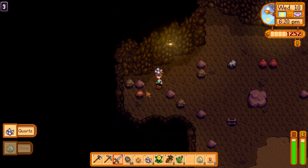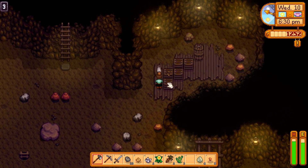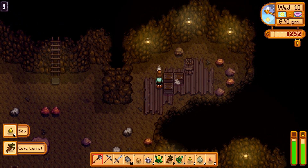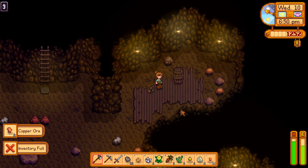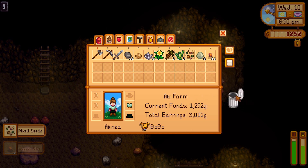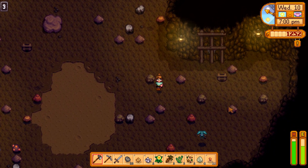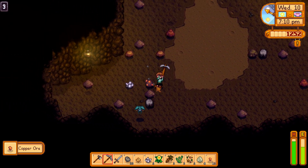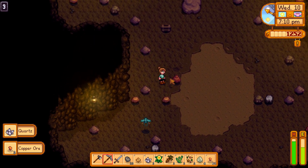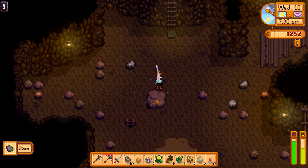We need two more green slimes — let's go get the last two. Hopefully there's some here. Oh, a geode! I just want to find a slime — oh hello. I don't know what's happening but I don't like this. The jumpy attack — they sometimes just make random things in the floor and it's a bit weird. Not going to go down that one just yet because we've got all these things we can collect.